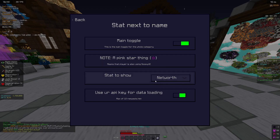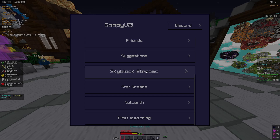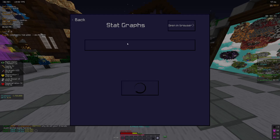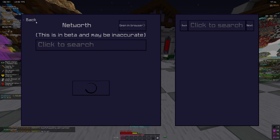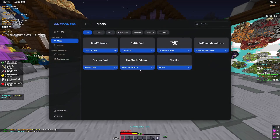I personally just have it set to show net worth so I can see other players' net worth whenever I'm playing dungeons. If you come over here you can click to check any SkyBlock YouTuber or Twitch streamer that's currently live. The stat graphs feature lets you search up people's stats and gives you a chart showing what their net worth was at a specific date and how much it increased.